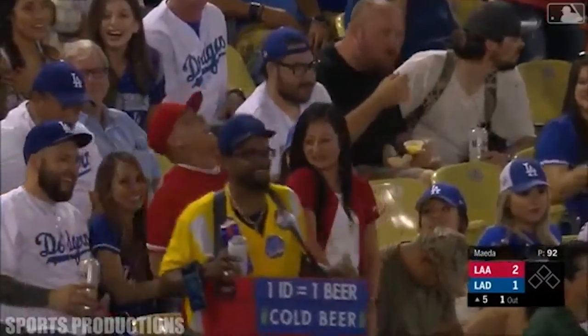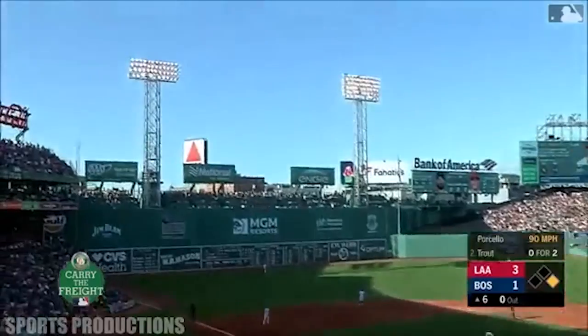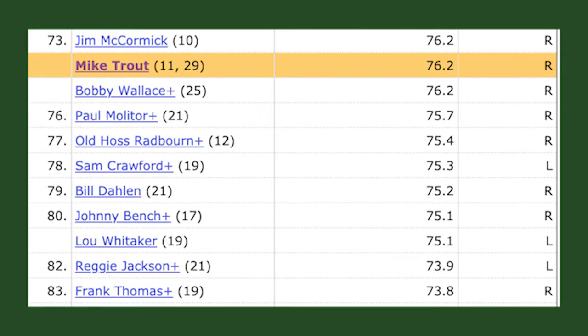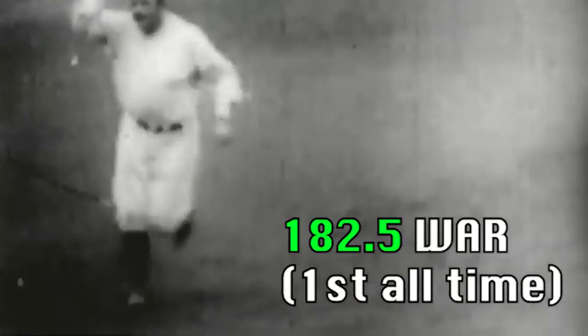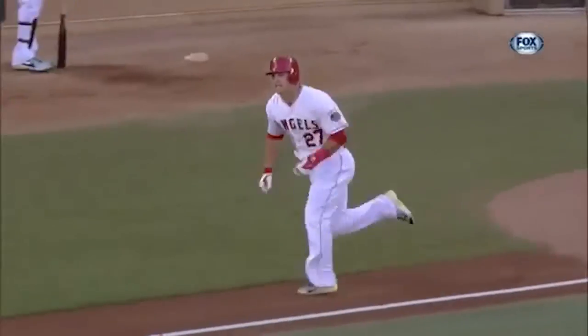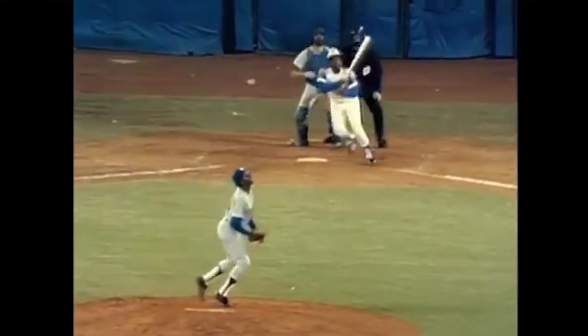To further explain how consistently dominant Trout has been using the WAR statistic, let's take a look at where he ranks with some of the all-time greats. In his age 29 season, Mike Trout currently has a career WAR of 76.2 — already higher than Hall of Famers such as Derek Jeter, Tony Gwynn, and Frank Thomas. The all-time record for WAR is held by Babe Ruth at 182.5, but Ruth's number is so much higher because he was racking up WAR as both a pitcher and a hitter. While Ruth's number may be out of reach for Trout, he will still likely end up in the top 10 for the statistic, with the likes of Willie Mays, Ty Cobb, and Hank Aaron.